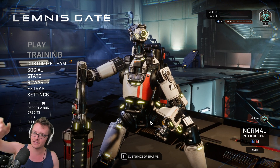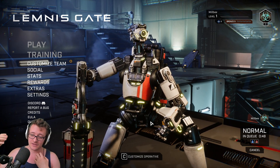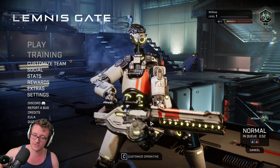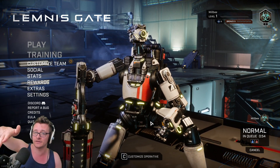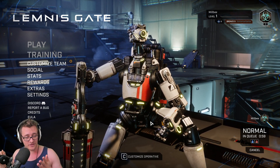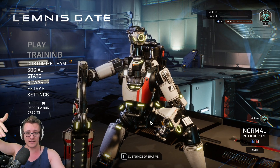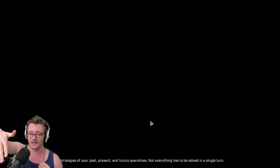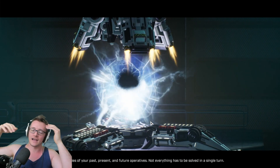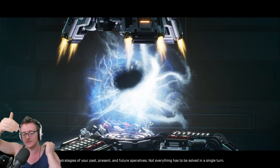Whilst they're doing their turn, your guy that you already played will play out at the same time. So what they're trying to do is get in your way and counter your turn — they get 25 seconds to do that. Then it's your turn again, your first player plays again, and you put your second player in. So now you've got three players on the field, and it replays the same time loop over and over again. You're stacking more and more turns on top of each other.